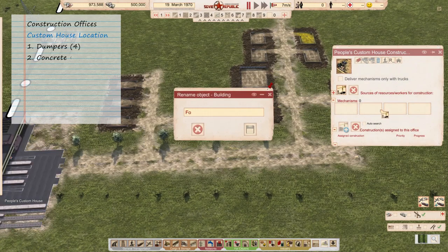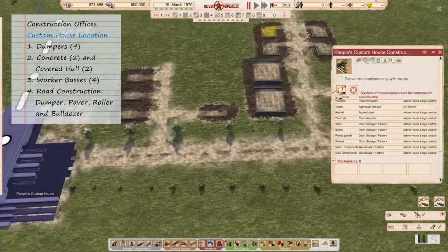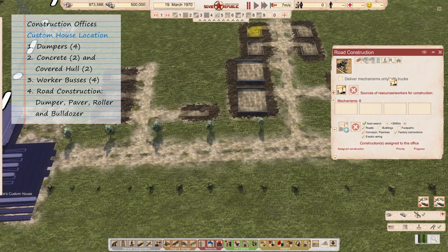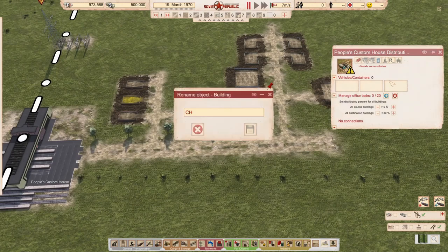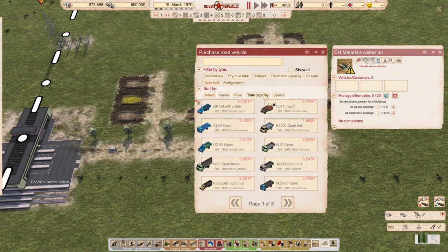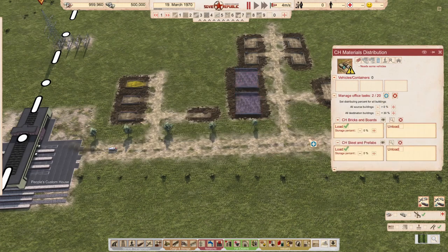In that way you enhance the capacity of the custom house, where concrete and asphalt will still be needed to acquire from the custom house because there's no way to store asphalt or concrete. And that is logical. A lot of people have kept asking questions about those storages — yes, they are not in the game.